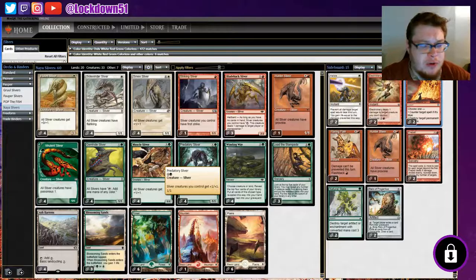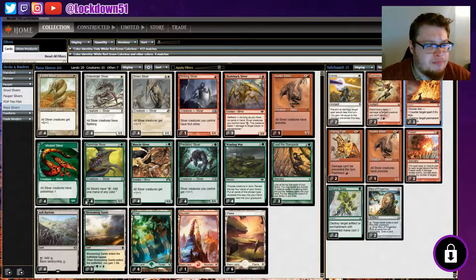For the mana base, we've got 20 lands: one Mountain, three Blossoming Sands, six Forests, six Plains, and then we've got Ash Barrens which allows us to cycle our land to find whichever land we need. A little bit of mana fixing there to make sure we're always on the right track.